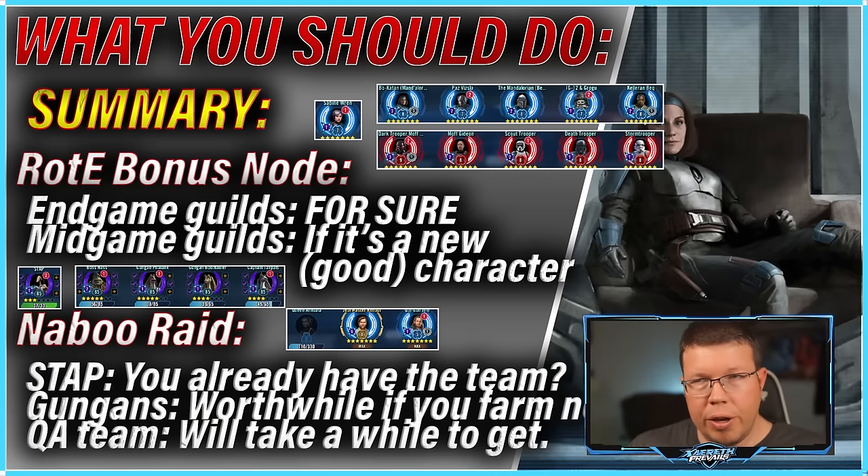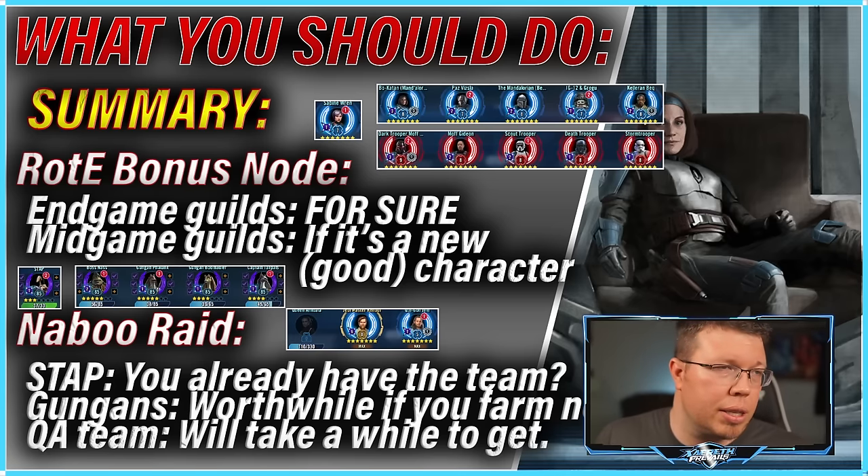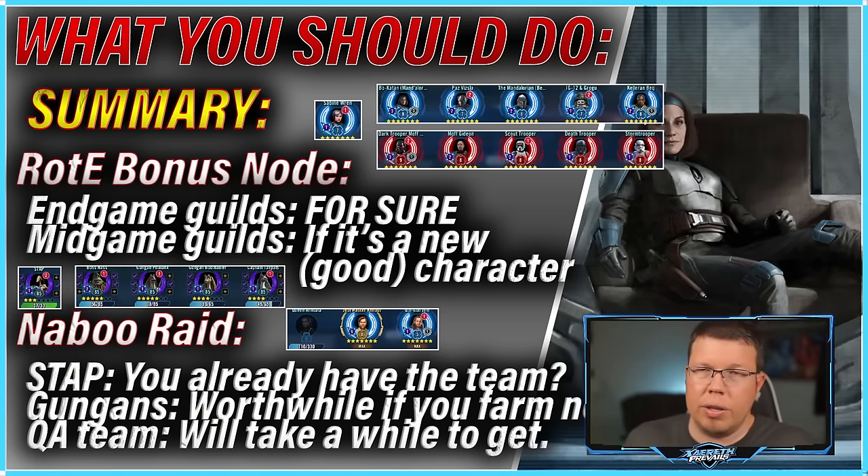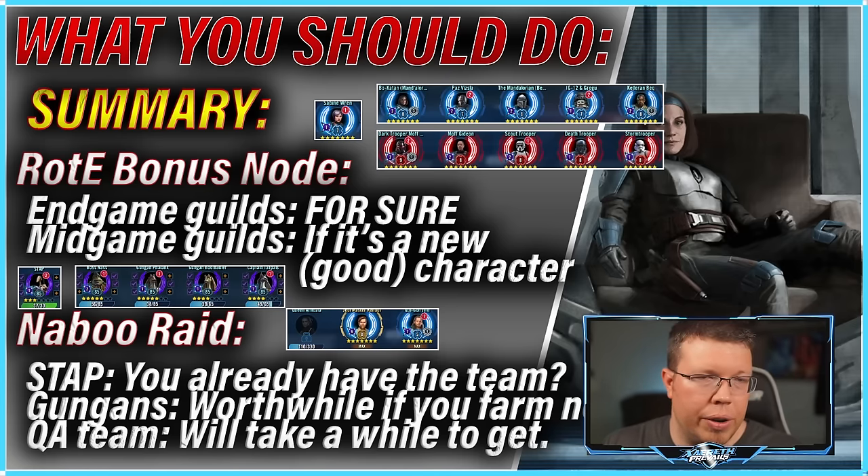In summary: endgame guilds are definitely going for the Rise of the Empire bonus node — no question you want that Mandalore thing. Midgame guilds should probably focus on it if it's a new good character; if not, maybe just wait for the Naboo Raid. Stap is the low-hanging fruit and going to help you a lot. Gungans are worthwhile to farm more so than rushing the two Jedi whose kits we don't even know. The Gungans are going to be a good team for a long time even after the raid is gone. Trying to rush both Gungans and Queen Amidala is going to break your crystal supply — if you're going to rush one, probably the Gungans. Thank you all so much for watching, and remember that in all things, Xerath prevails.